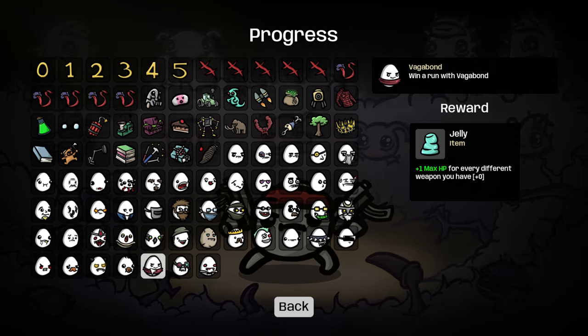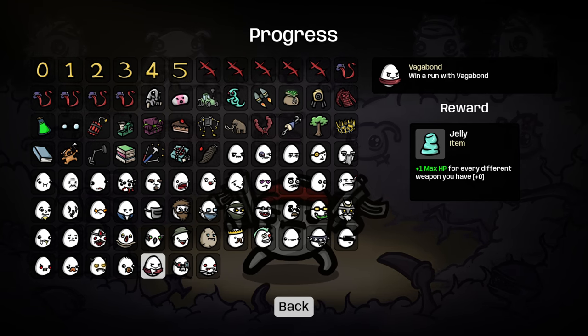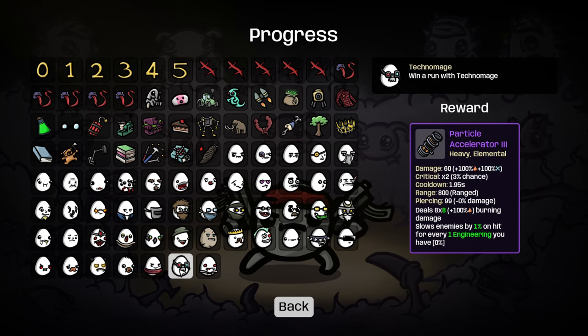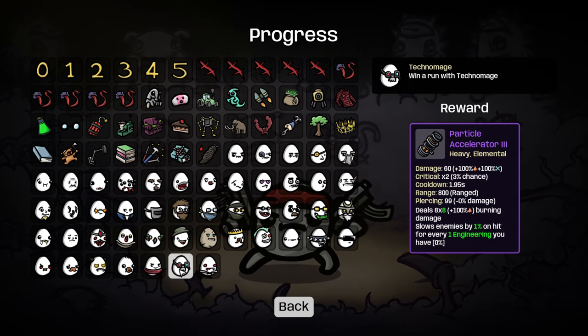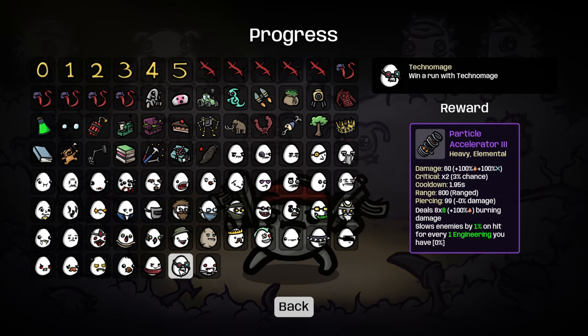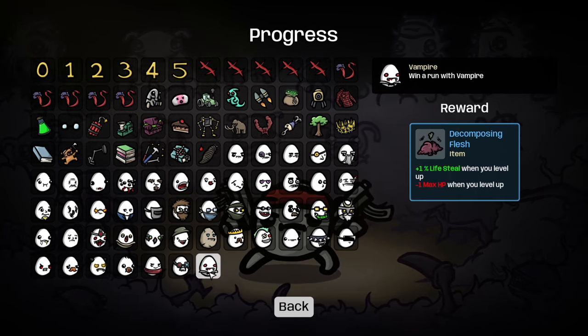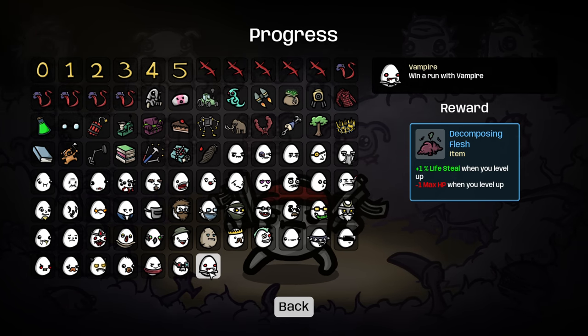When you beat with the Vagabond, you get the Jelly item, which is one max hit point for every different weapon you have. Techno Mage gets you the Particle Accelerator 3 — it has a lot of damage that scales with Engineering and Elemental, and it also slows enemies and deals some extra burning damage. And then the Vampire gets you the Decomposing Flush, which is 1% life steal.